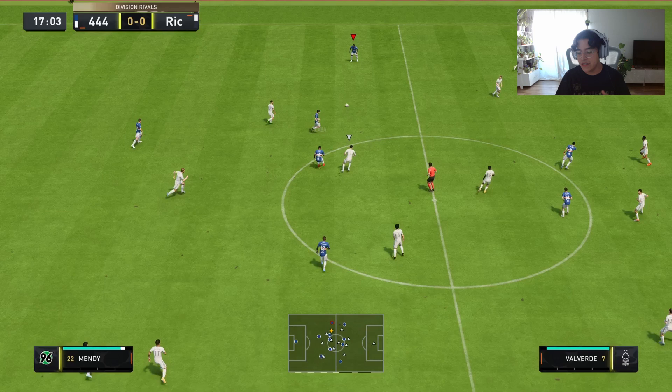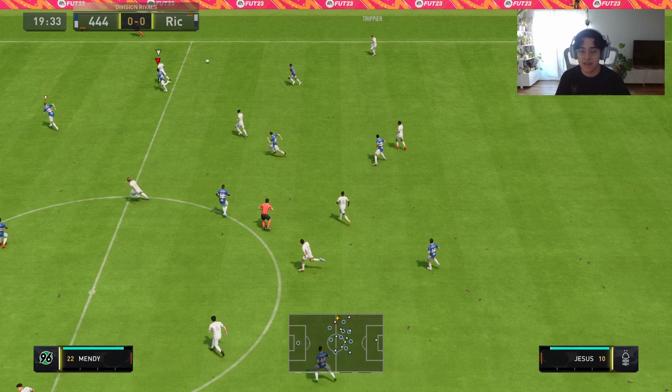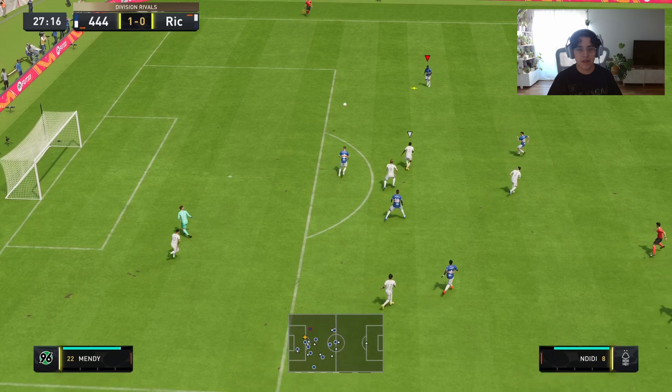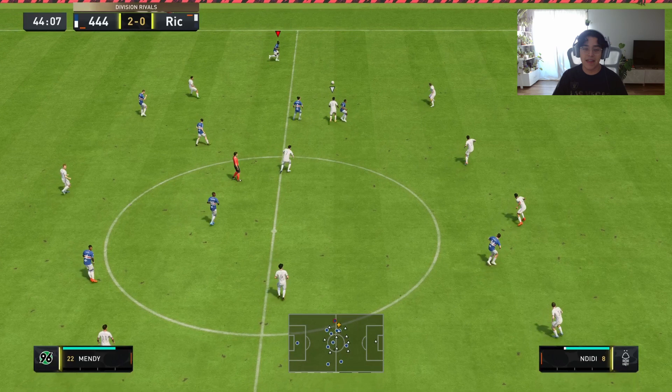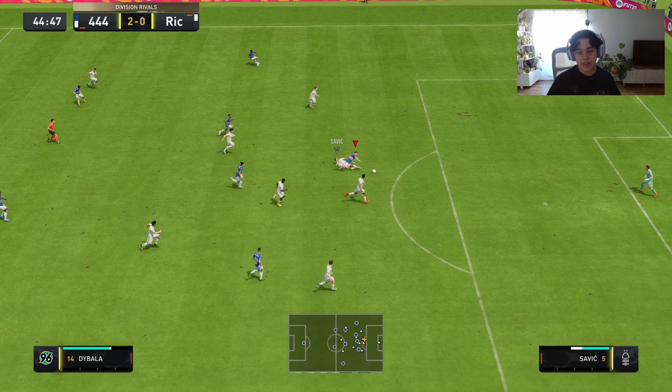This card is just so well-rounded in so many different ways and he's seriously one of the elite cards in the game. Not only do I love playing with him, I honestly hate playing against him. I think you guys have all experienced what it's like to play against this card because he's in like every weekend league team. With the architect chem style on physicality he goes up to 98 strength, 86 aggression, 87 jumping, 90 stamina — the physicality stats are so good with that chem style.